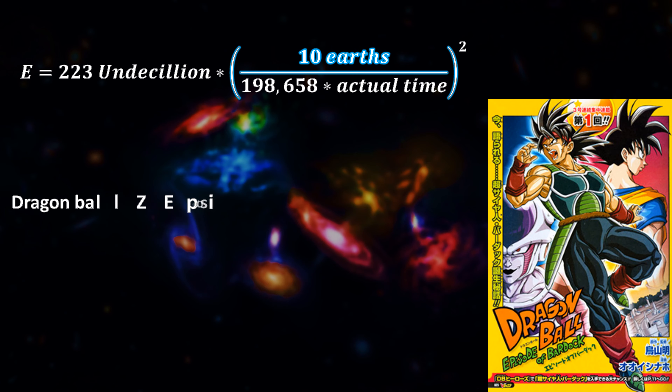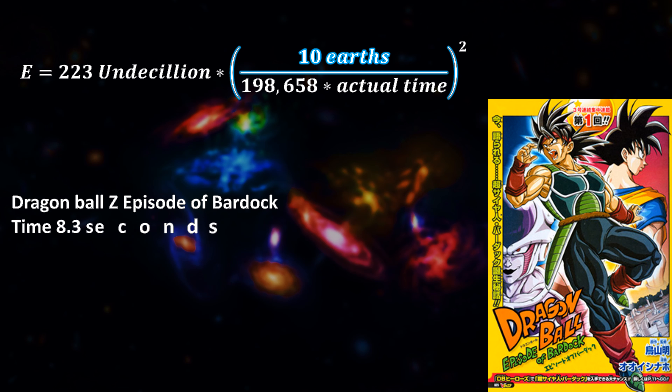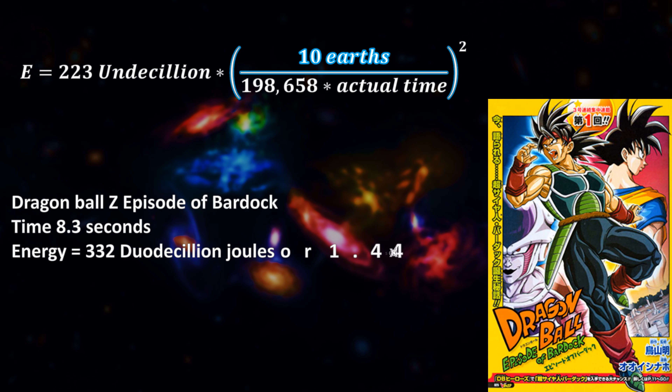In the Dragon Ball Z Bardock special, we get a time frame which is actually a bit less, being 8.3 seconds. This would be 332 duodecillion joules, or about 1.44 times the energy needed to destroy our Sun.